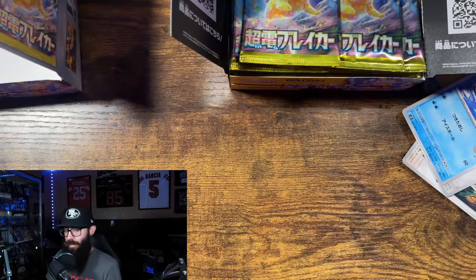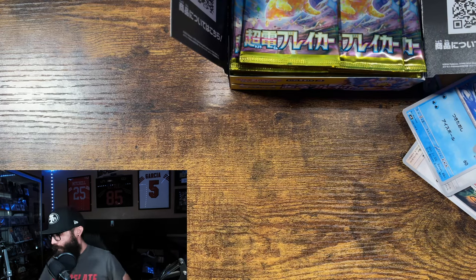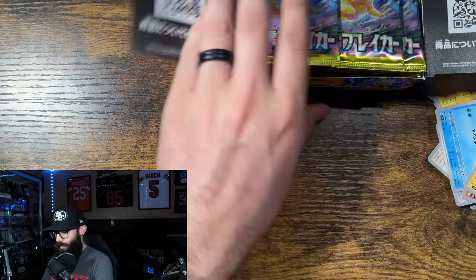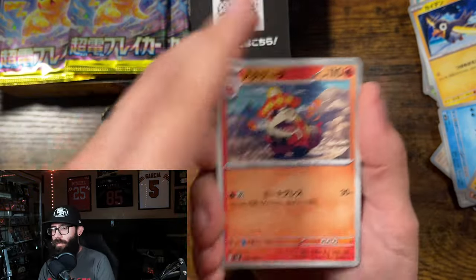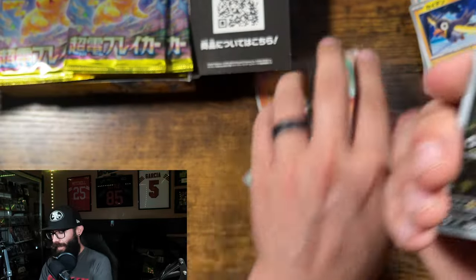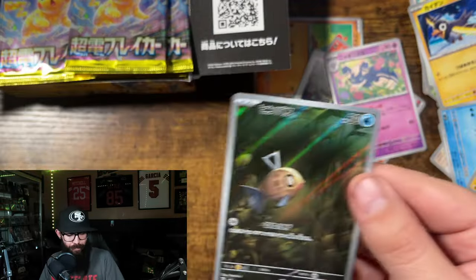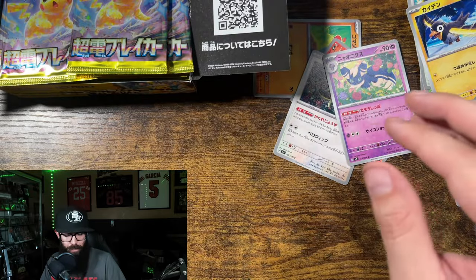Alright, so that was the first box. We're gonna move this guy out of the way and put it over here. Got all my loose cards over here — it's gonna get a little messy, but that's how we do it on the channel. Cards are just all over the table. And first pack of the second box — got the Phoebus again. We'll take that. Starting off strong.